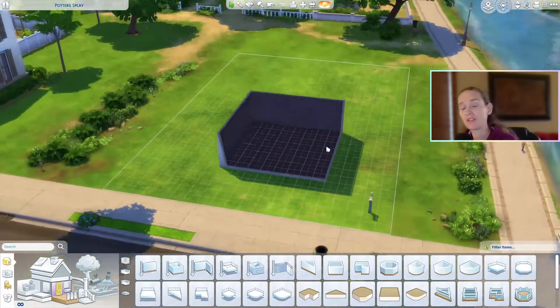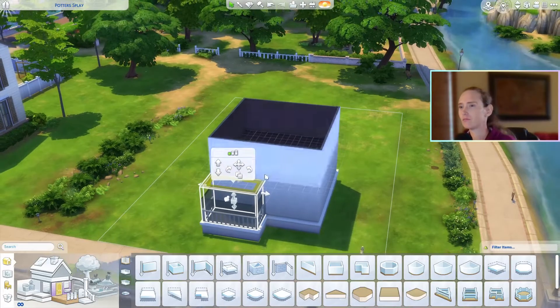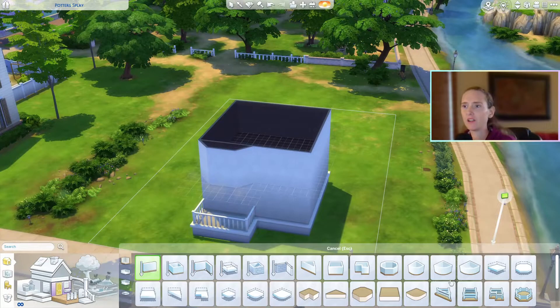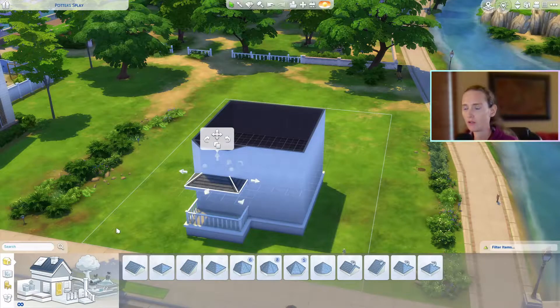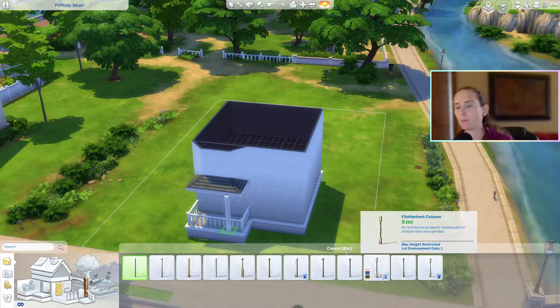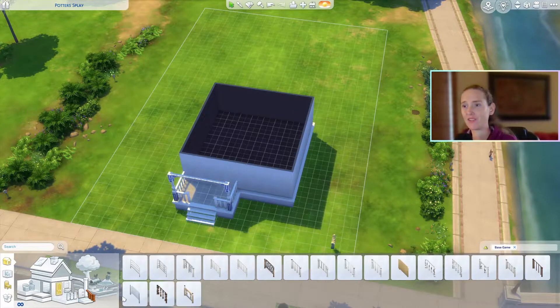That is a lot to say in one go, but that's what we got going on today. It's pretty simple — I've just made a box and we're going to go with it. It's cute and it's little, and I really like how the shell turned out. It's really nice, and it's perfect for a starter home simply because when you start out and you don't use cheats, you don't use a lot of stuff.